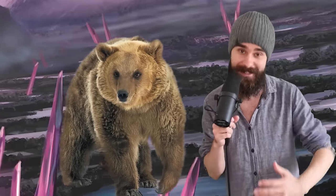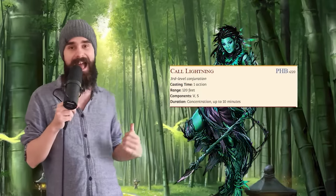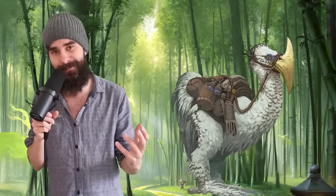You can't cast spells while Wild Shaped, but you can still hold concentration on them and even activate ongoing spell effects. For example, you cast Call Lightning and then Wild Shape into an Axe Beak. You can now use that 50-foot movement speed to run circles around your enemies while still calling down that lightning every turn.